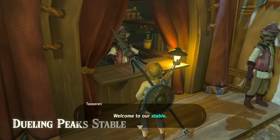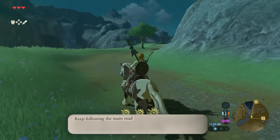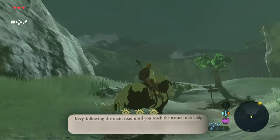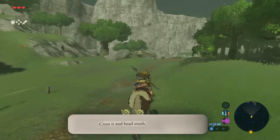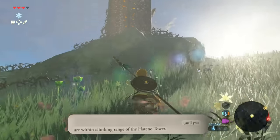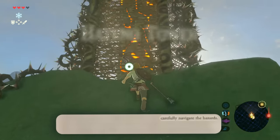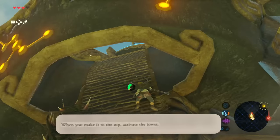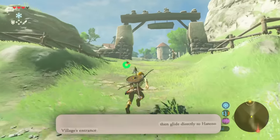Retrace your steps through the long canyon until you cross the Kakariko Bridge. Before we go to the left, we are going to register our horse and name them Kau. Then keep on going to the main road until you reach a natural rock bridge shown here. I think I missed it. Cross it and head — wait, hold up, I think I'm lost. Until you are within the climbing range of Hateno Tower. Carefully navigate the hazards just like this. When you make it to the top, activate the tower, then glide directly to Hateno Village's entrance.